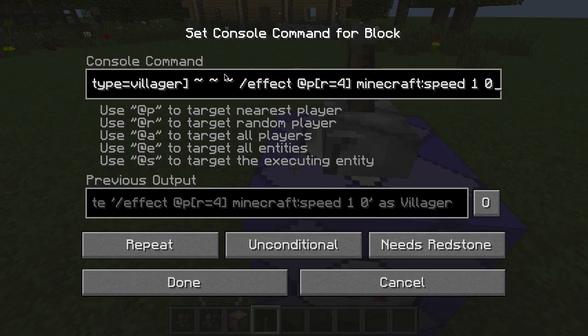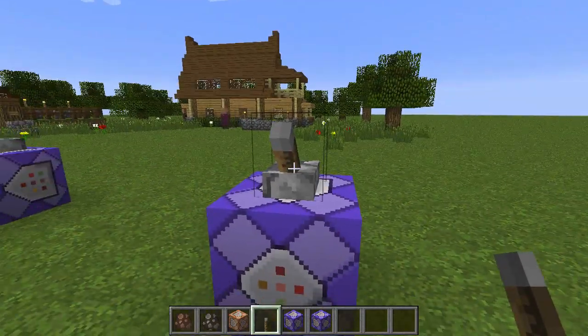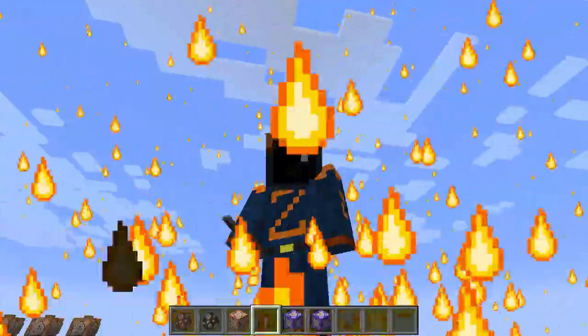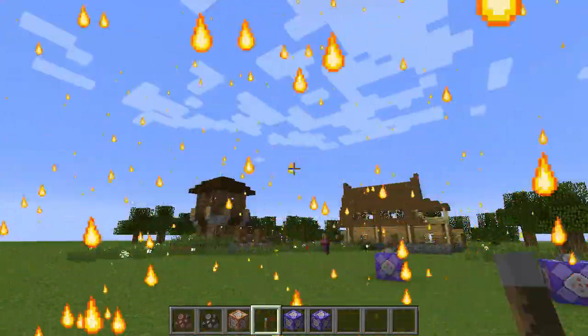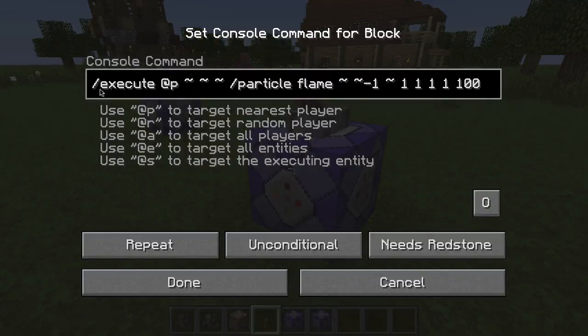What's happening is the execute command is running this command over and over inside a repeating command block, and it's running on top of all villagers at their exact location. The effect command is targeting the nearest player within a radius of four blocks — so the radius origin is the position of the villager. It's a lot to think about because you're considering not only where you want to run the command, but to whom. Let's check out another advanced usage: the particle command with the execute command.